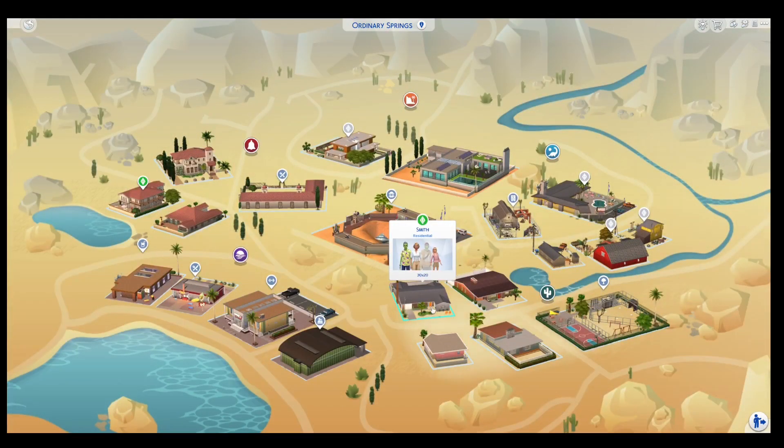Next household I play in my rotation is the Smith family. This is Ordinary Springs, which is an extension of Strange Town — it used to be Oasis Springs but it's been corrected. In my opinion, this save file is the correct way to play the game.